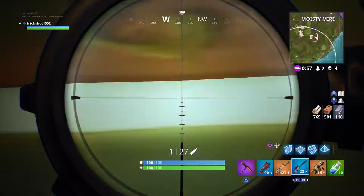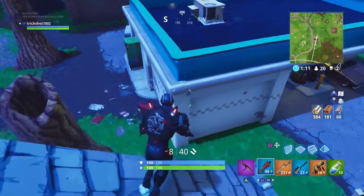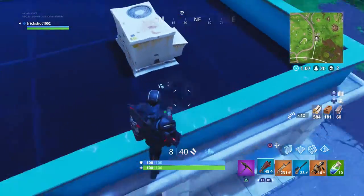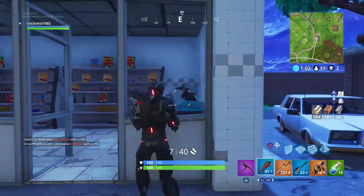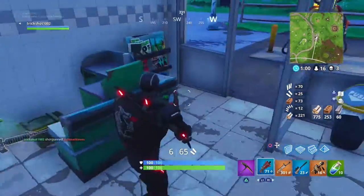One trick that always helps me in gunfights is to give myself a sort of peeker's advantage. In Fortnite the camera is centered over the right shoulder, like most third-person shooters. Therefore, positioning yourself correctly will allow you to see other players before they see you. As shown in the video, there's a player hiding inside a gas station — because of this advantage I'm able to peek him and prepare to shoot before he knows I'm even there.